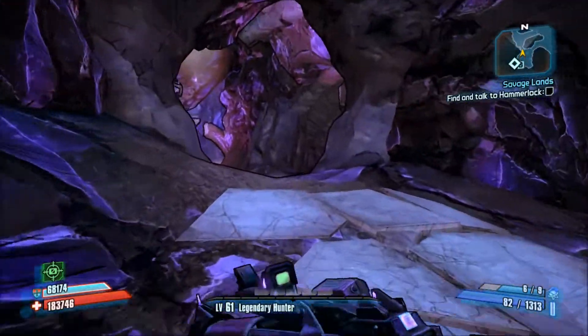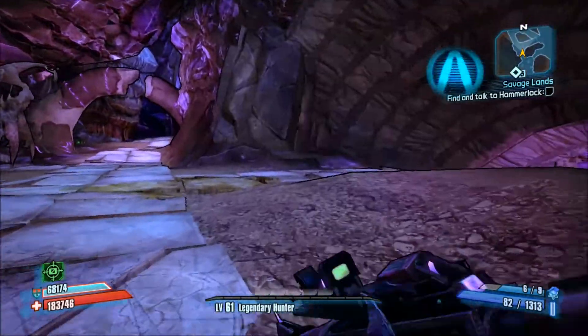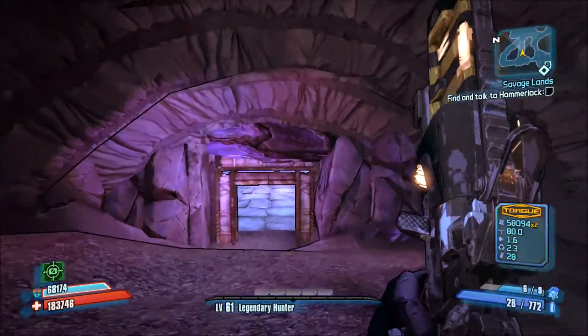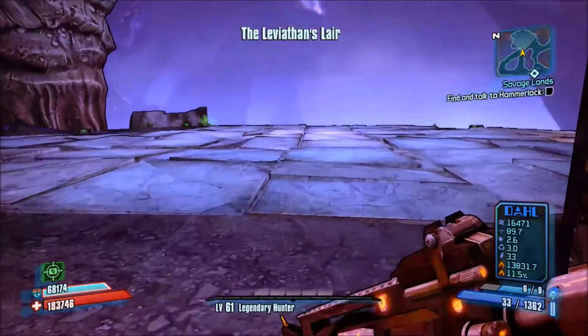First thing you need to do is get to the Leviathan's Lair, which is an oasis. You just travel through it. Follow this path I'm taking right here. There's a vault symbol up on the wall right there if you haven't grabbed it.